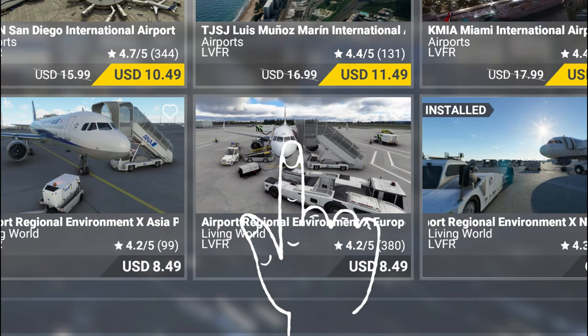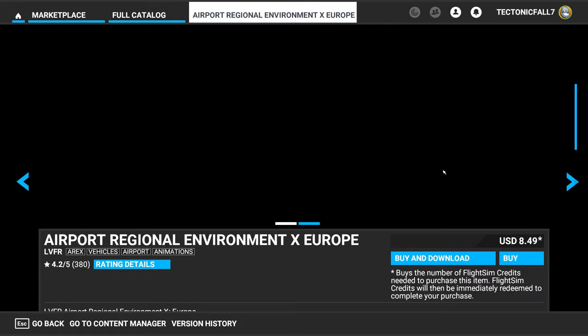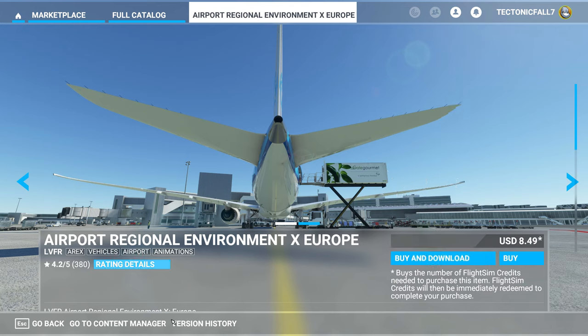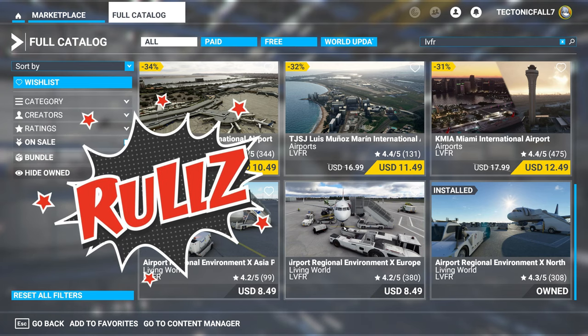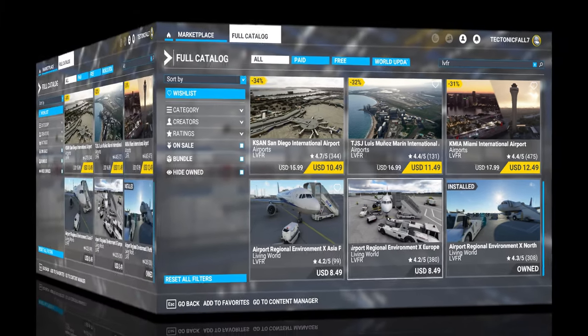To purchase one of these, just give it a left click and it will bring you up to the download and buy screen. Then you just left click on 'Buy and Download' and it will go ahead and download that right into your Flight Simulator — you don't have to worry about anything in your community folder.